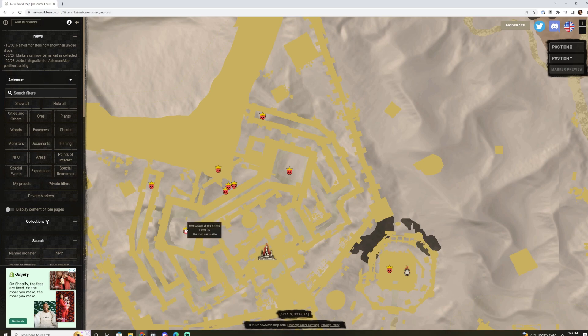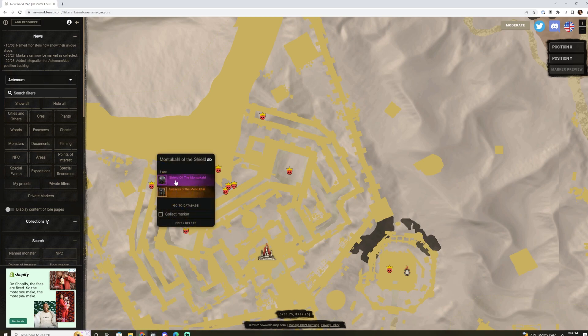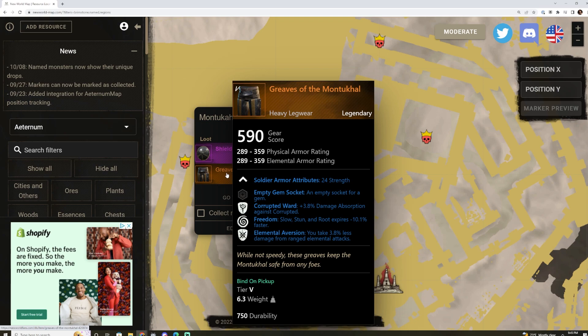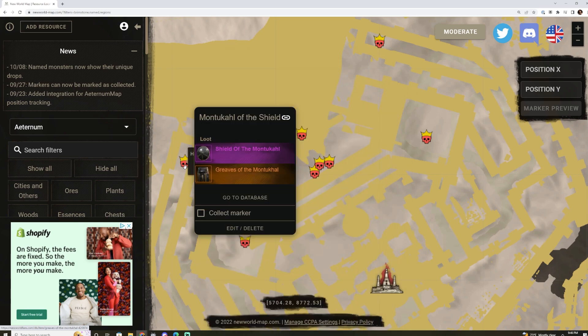Starting with Montecal of the Shield. He drops the Shield of Montecal, which has Mortal Energy Keen and Lightning Shield Ward — not the greatest round shield in the world. But he also drops some Heavy Greaves. If you're looking to build out a tank set for Corrupted, this might not be a bad choice — Corrupted Ward, Freedom, and Elemental Aversion. Pretty nice Heavy Leg piece.